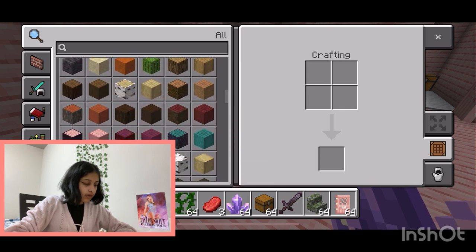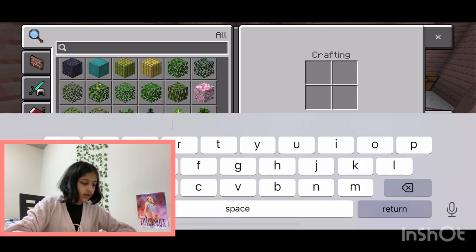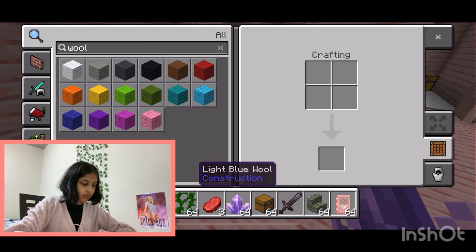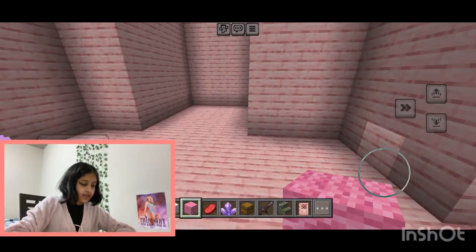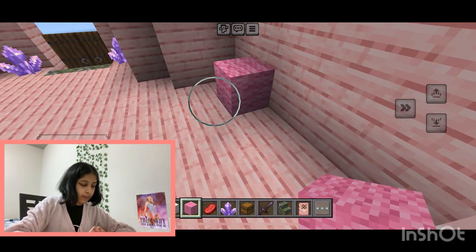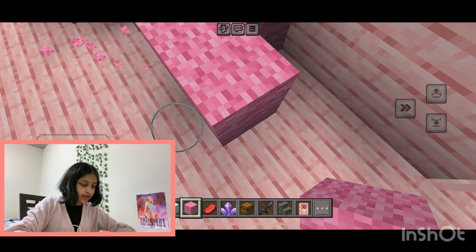Let's try and make our own sofa out of pink wool and see if it works out. We found wool — we're gonna do pink wool and also white wool so that it's not all pink, like this is totally not a lot of pink. We're gonna put our couch right here so that you can grab a book and read it.